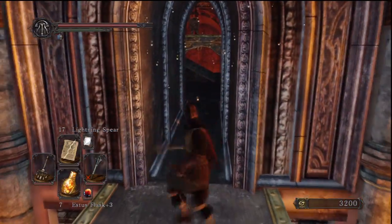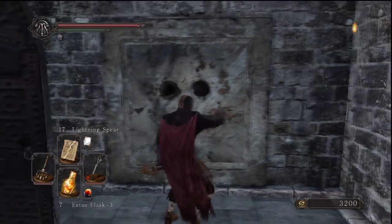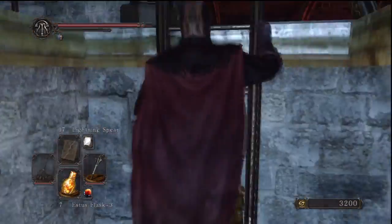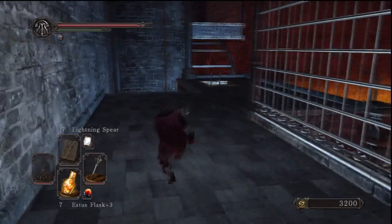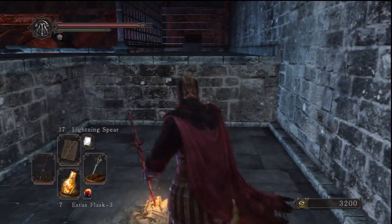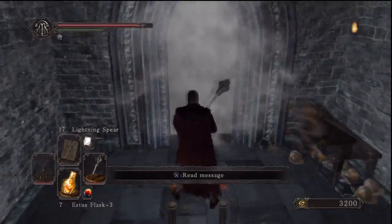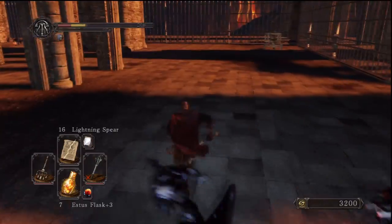Now we continue through the level — there are two turtle guys, nothing too hard. We're going to go through a door before doing anything in the next main room. Activate the Pharros' Lockstone and come up this ladder — there's an optional level here. Remember Belfry Luna from the Lost Bastille? This is Belfry Sol, where we can access the Bell Covenant. Pick up the chest up there, and there's also a bonfire here. Once you drop down to this bonfire, there's no going back without teleporting — keep that in mind.